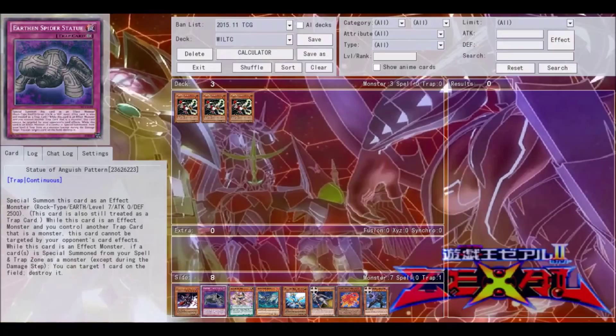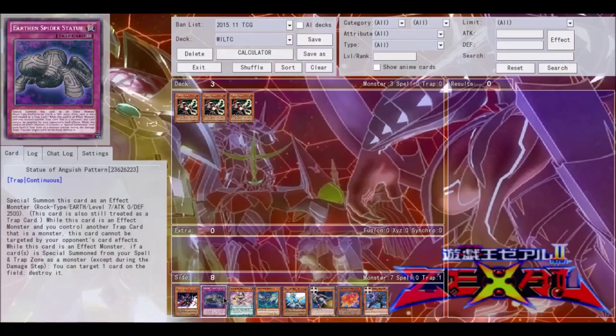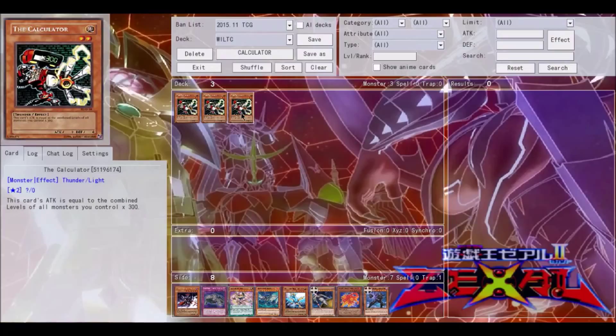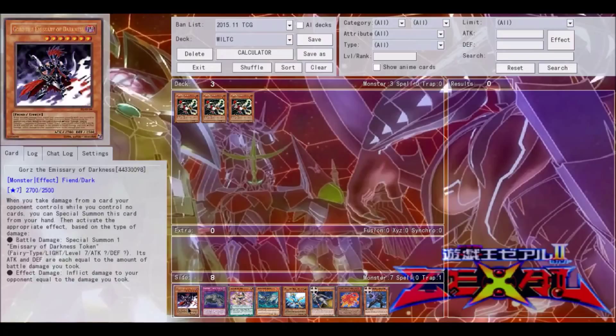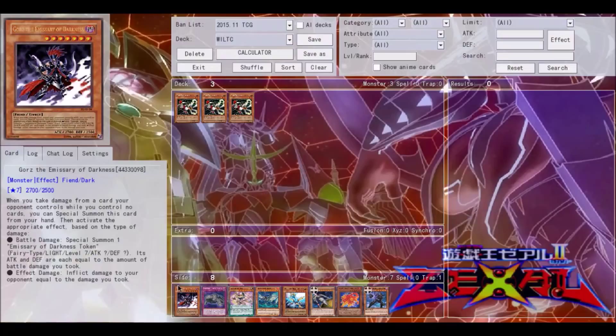This card is used a lot in Trap decks, simply because a lot of those monsters have rather high levels and they're easy to get out. Suddenly it becomes a very big beater on your opponent's turn when you flip summon — say three different Trap monsters like the Rock Statue, which is level seven. His own level also counts toward his attack.